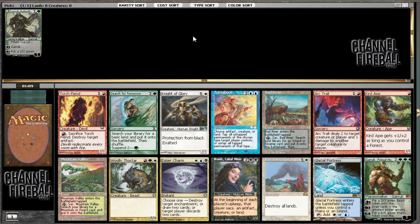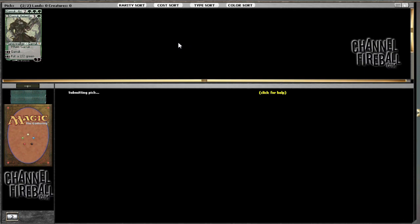In for a penny, in for a pound, right? Probably taking another Garruk here. I like Planeswalkers a lot. There's not a super good blue card in the pack. Ravages of War is also quite good, but I think I'm just gonna go Garruk.